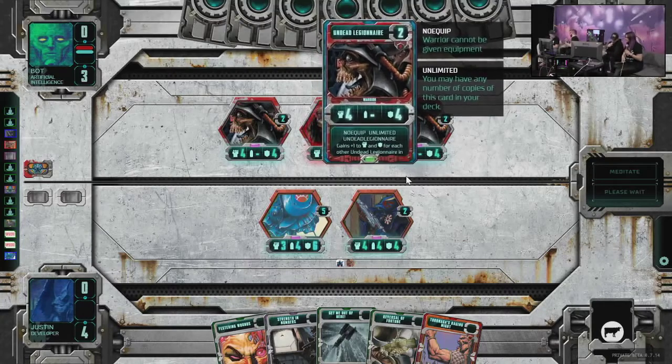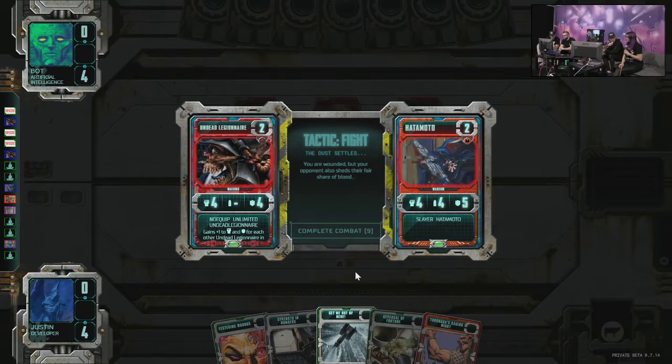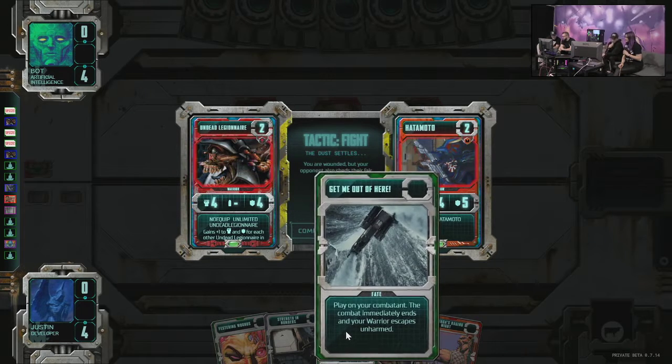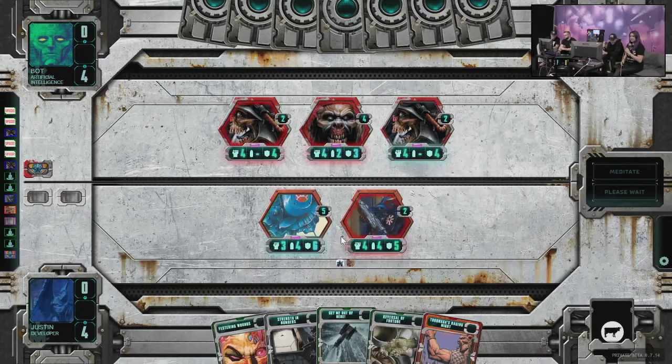The middle guy on the opponent is currently wounded — that's why he's flashing red. When you attack somebody, there are no hit points. They have armor, and you have your attack. You choose whether you want to fight or shoot — two different stats. It sounds complicated, but it's really simpler than it sounds. As soon as you get it down, it's just a learning curve.